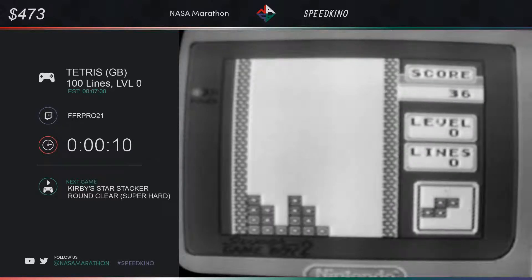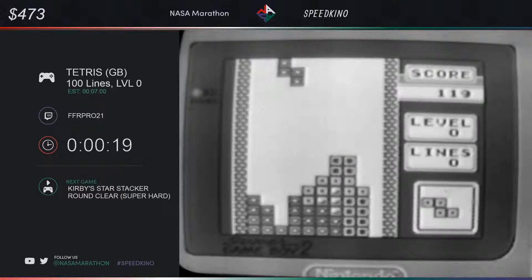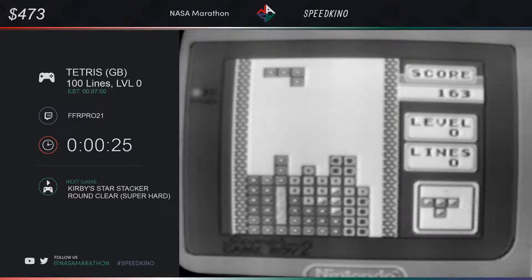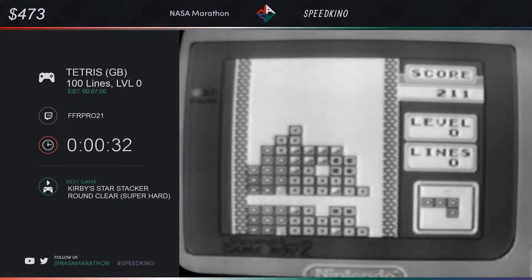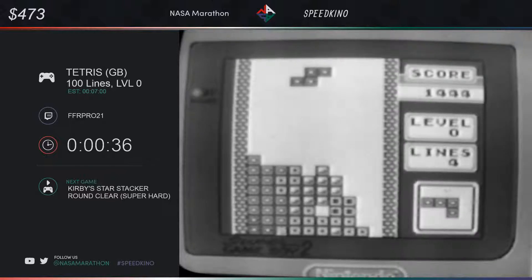Hopefully people can hear me because this is not my normal mic setup. But this is the Game Boy version of Tetris. It's a little bit different from the NES version that maybe you're used to seeing, or any other version. The randomizer in this game is actually fundamentally broken — it prefers to spit out pieces at a non-even pace. And so the goal here is that we're going to get 100 lines.